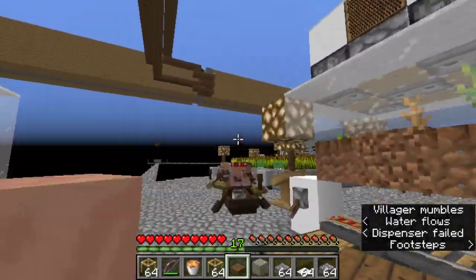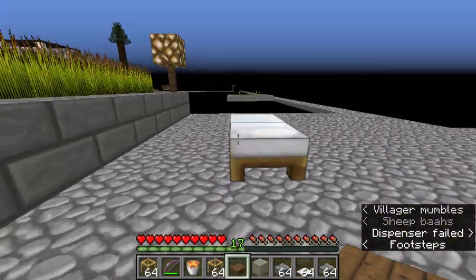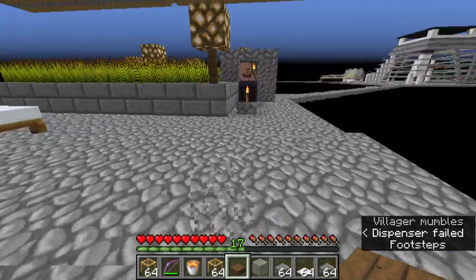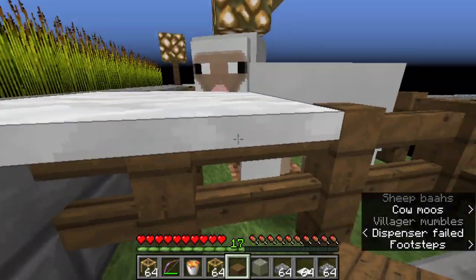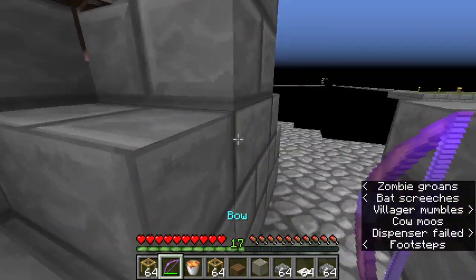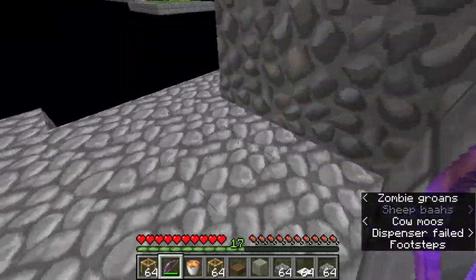I did put some new lighting in. I really want to change over to pumpkins because they are just a lot more efficient in regard to resources. Also, sheep — I'm starting to get the sheep together because it's just silly not to have sheep. It's free blocks, it's absolutely free blocks.